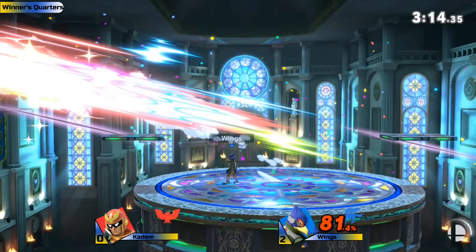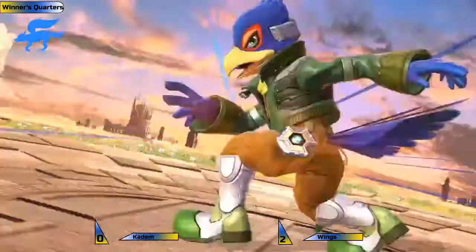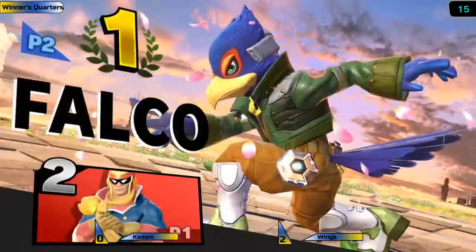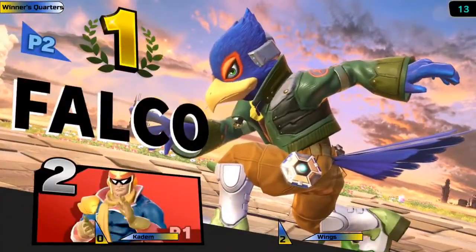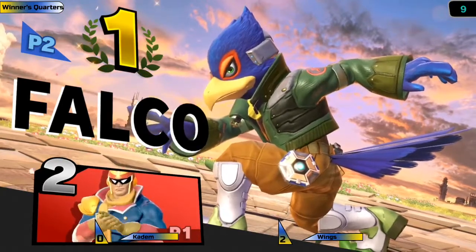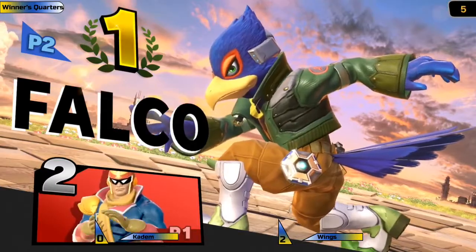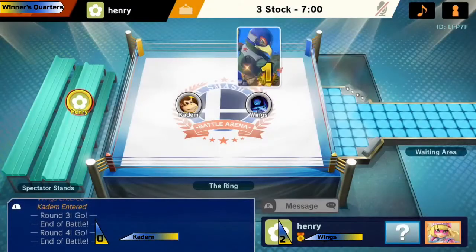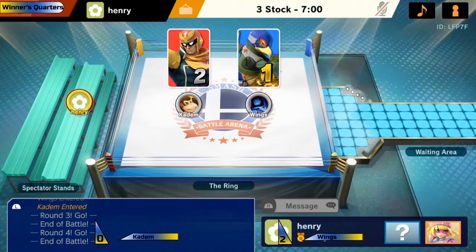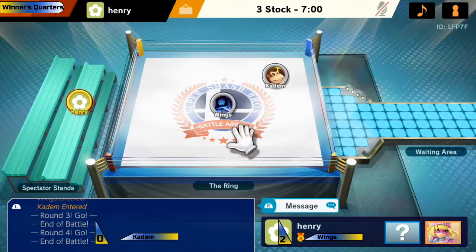Wings takes the set 2-0 — really close games though. Katom made some good adaptations and made game two a lot closer than game one was. Wings with the win, and Katom is going to losers bracket to see what they can do down there. We'll be moving on to our next game — Dith versus Toastfish.